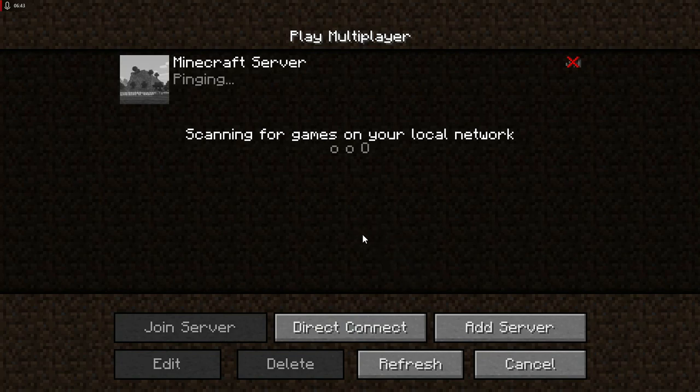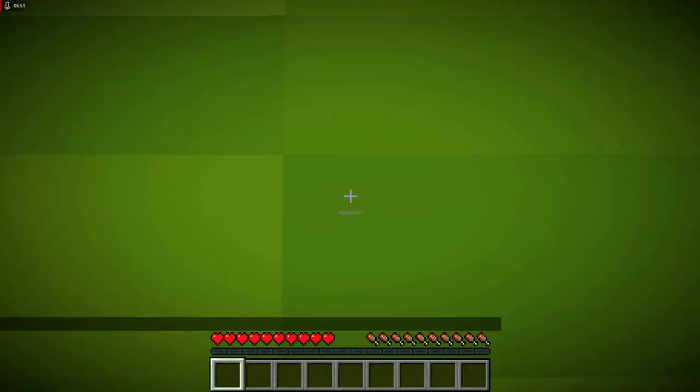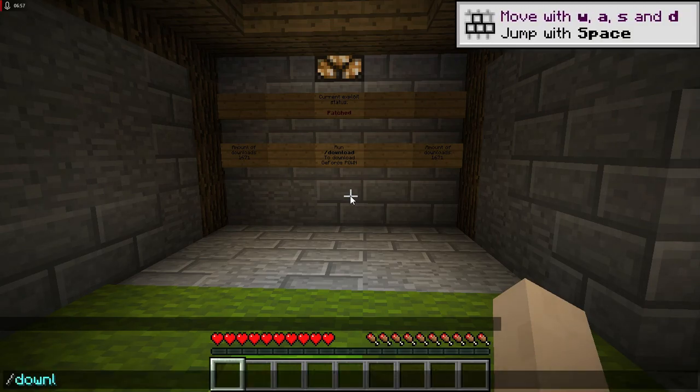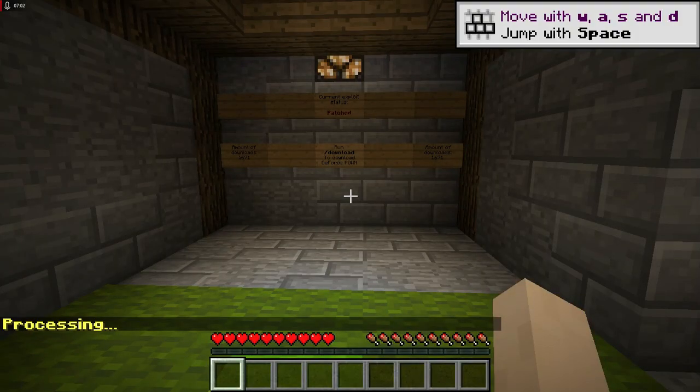Now if it doesn't show up, go to Refresh. Then there we go — click this. You'll note those instructions and go to Slash Download. Wait for it to finish.